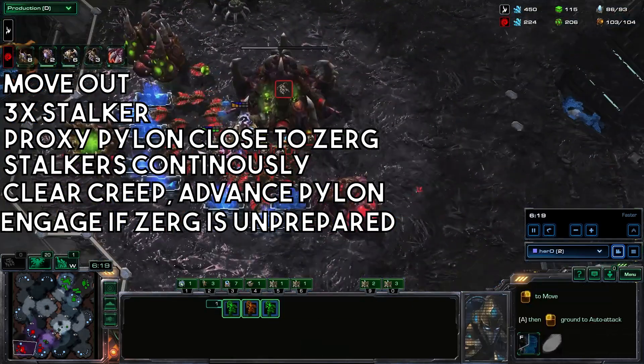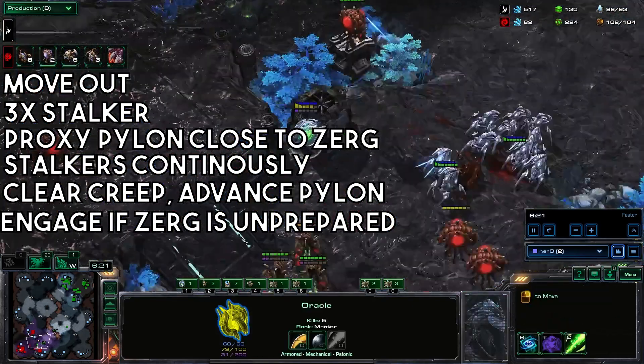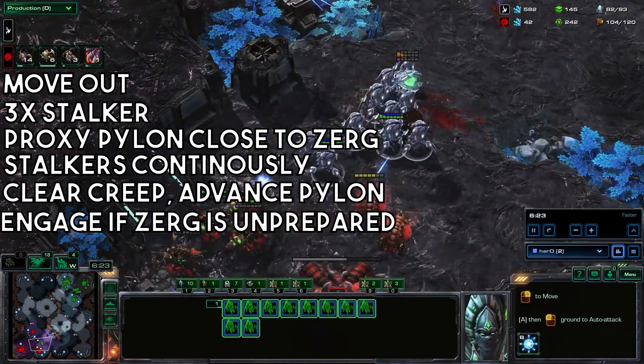Engage if the zerg is unprepared. If there are 550 lings, maybe don't do it, but this should be a surprise attack so they should be a little underprepared. Warp in as many stalkers as possible, all while not building probes, staying very low on probe count. Warp back onto the third base.